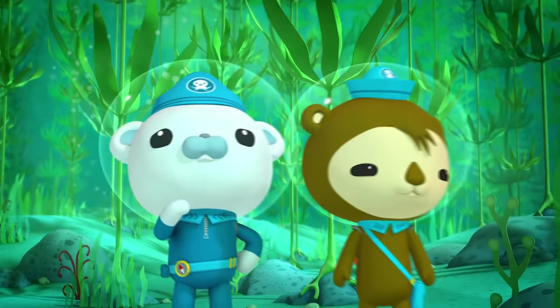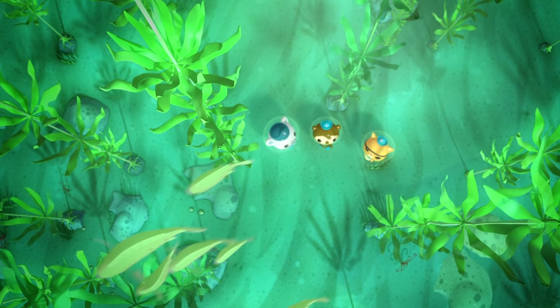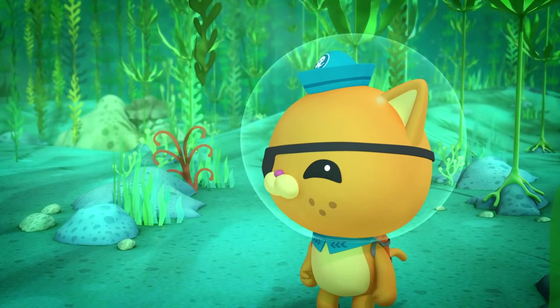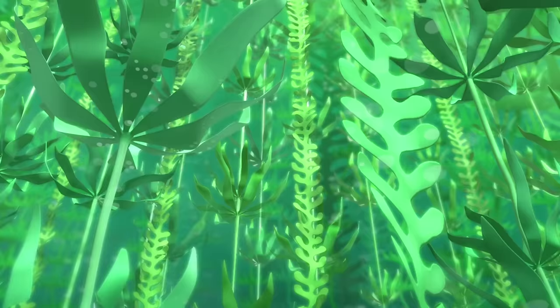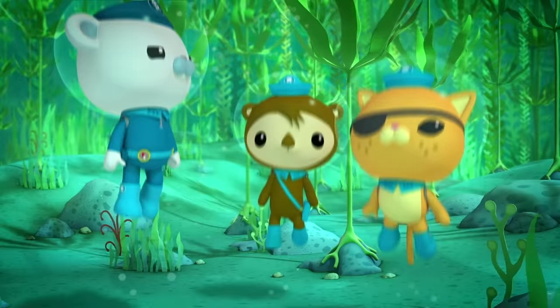Wait! We do need to look up! Captain, a kelp forest is like a tall building with many floors. And so far, we've only looked for the Gup Bee down here! But it could be somewhere up there! Octonauts, let's go!